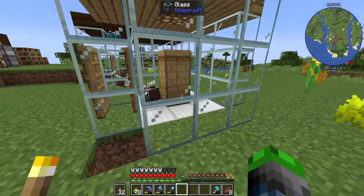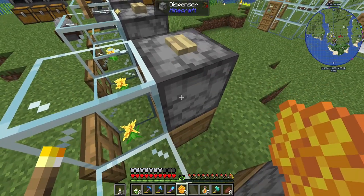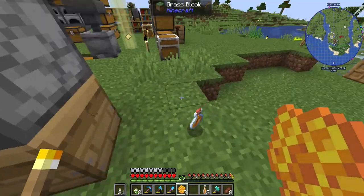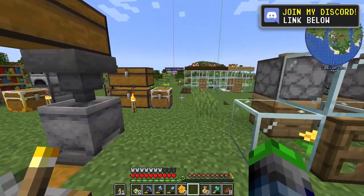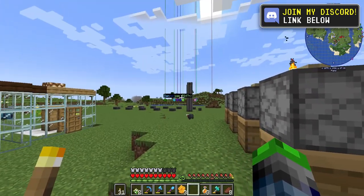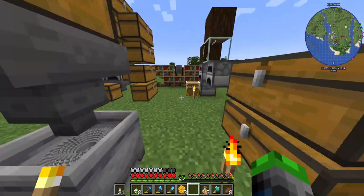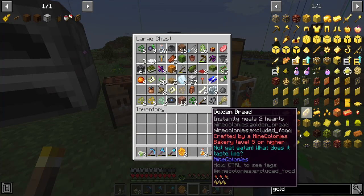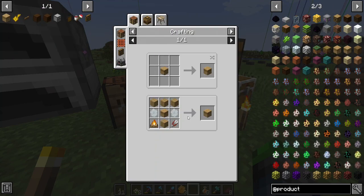We're going to set up another one of these little chambers for the gold bees. These guys haven't been working a whole lot because the storage has been full for probably four days of playing. Over there we're going to do a big industrial build that I don't have all the details worked out for yet. But yes — gold bees, the bee's knees! We need to go ahead and create the advanced oak beehive.